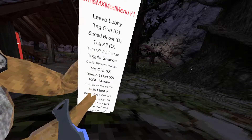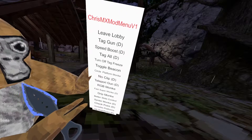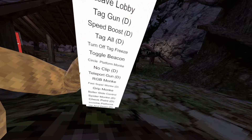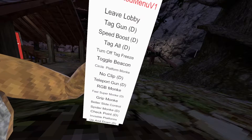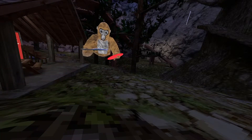Then there's tag all, which tags everyone in the lobby; turn off tag; freeze; turns off tag race; and the beacons, which just makes it so you can see a beacon above a person's head.